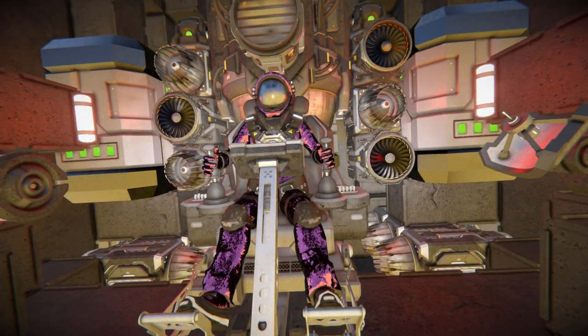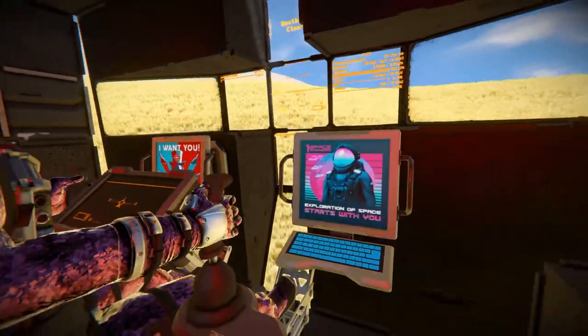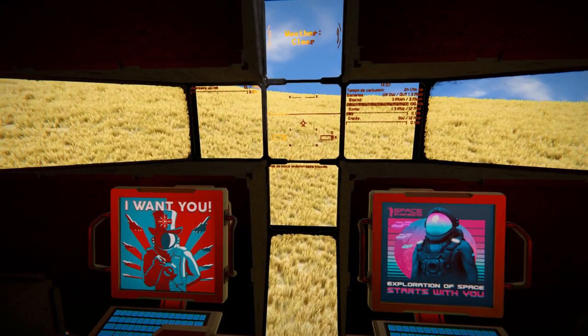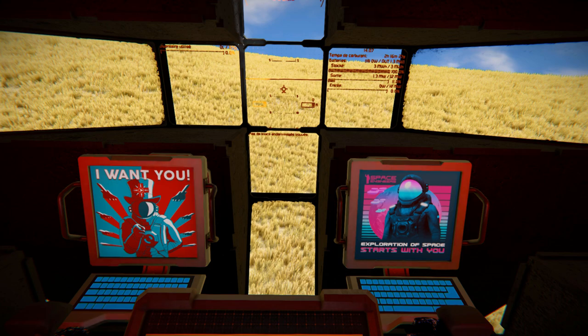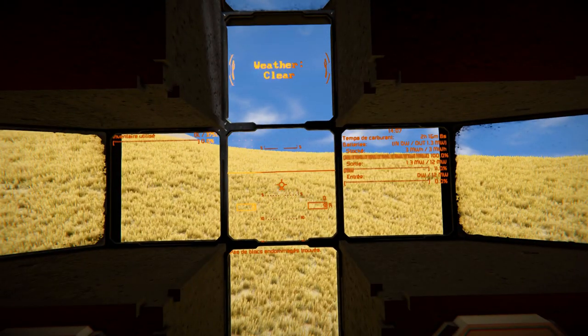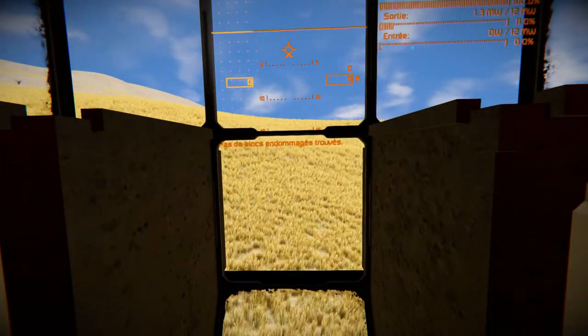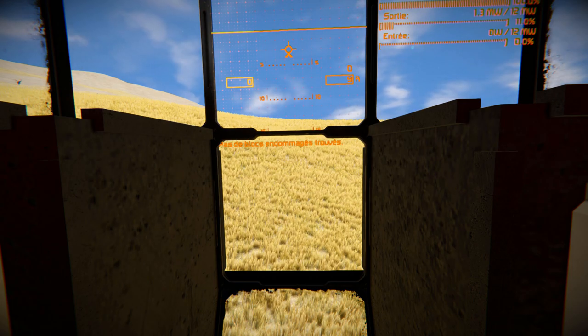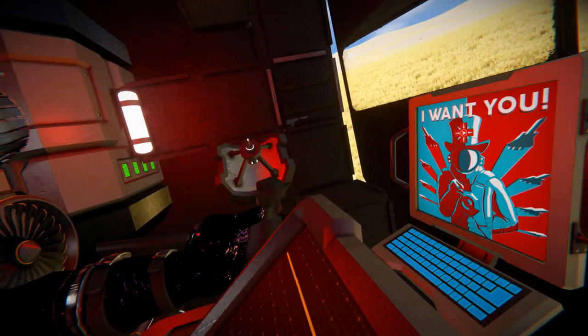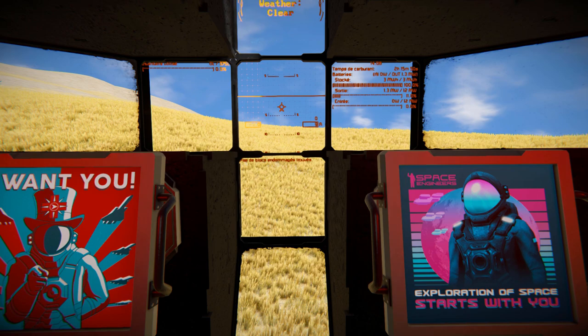Looking at our LCD screens at the front, we've got two programmable blocks at the bottom - the left one has the automatic LCD screen script and the other is blank for custom use. The screens show our artificial horizon, battery power, fuel and power usage, weather, and one display I'm not sure about because it's in French. On one side we've got an ore detector and on the opposite side an antenna, making this pretty useful on a planet for scouting ore patches and reporting back to base.